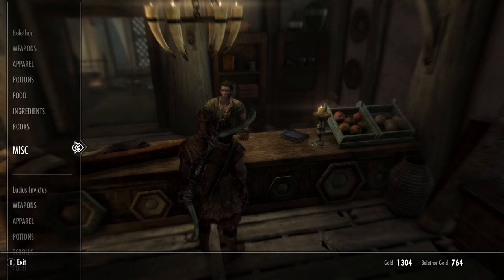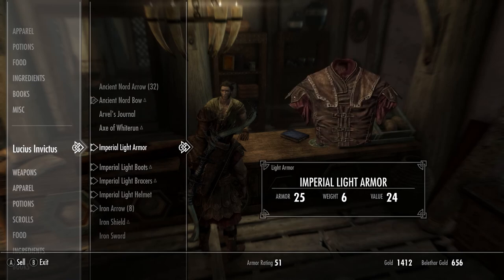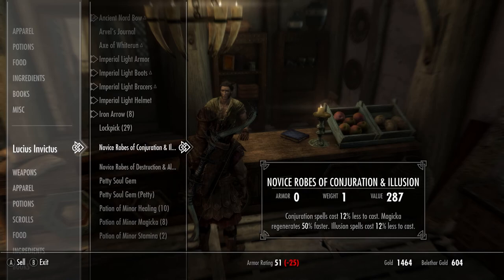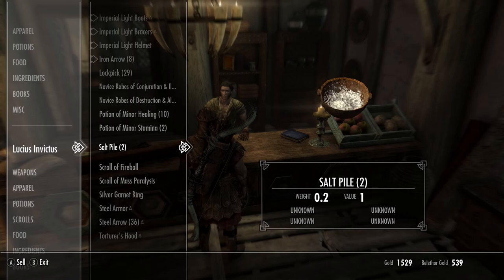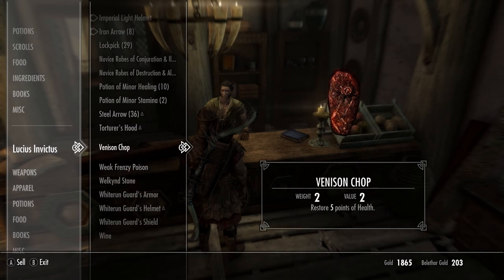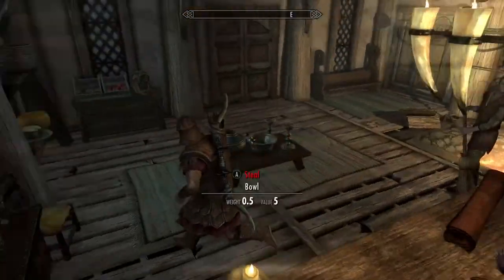I'm literally just going to sell everything I can — I'm not doing any enchanting anytime soon and I'm definitely not going to need magic since I'm a bow user. After selling, we're just shy of 2,000 coins — a long way to go before we can purchase a house. We still need to make 3,000 more coins.